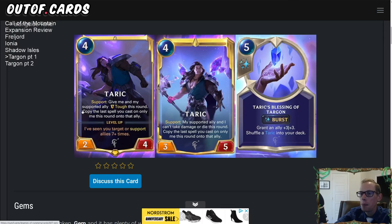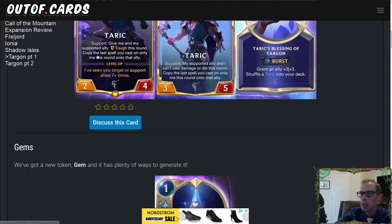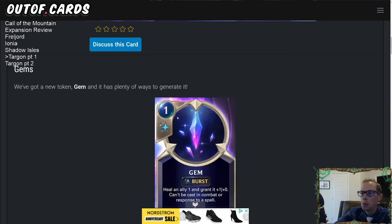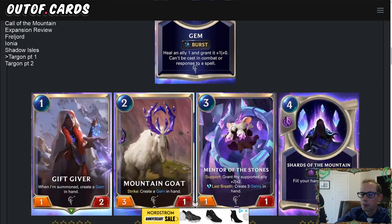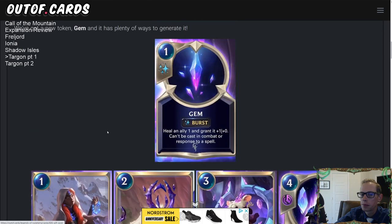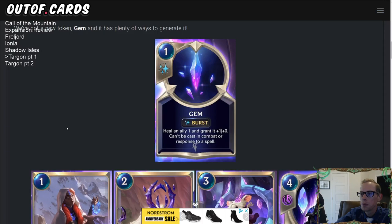Since Taric copies the spell rather than casting it, even though the Gem can't be cast in combat, the copy should still work — granting both Taric and the supported ally plus one plus zero and healing them both one.